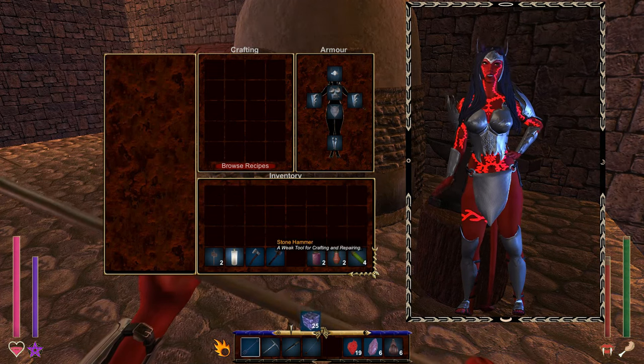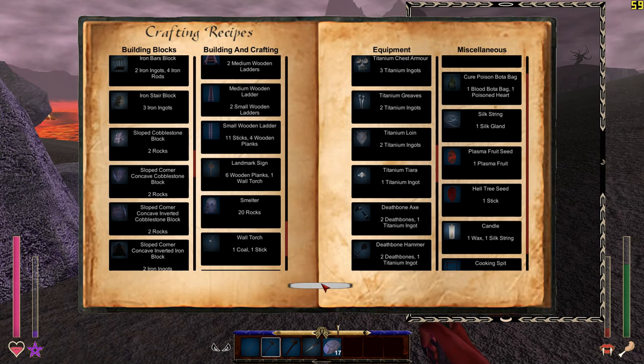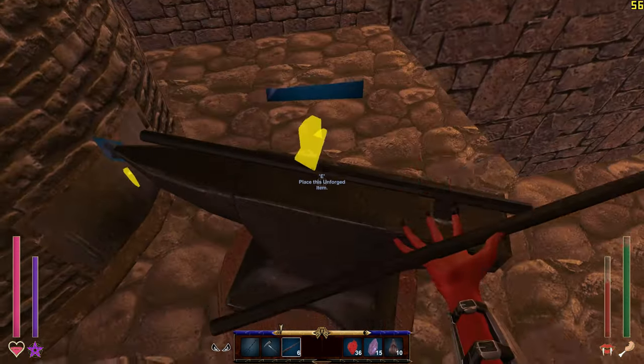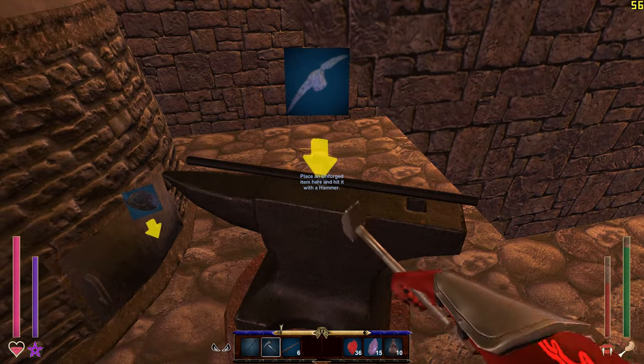To save you guessing, you can consult the crafting recipe book which lists all items you can craft from your inventory. There are also ways to craft things using blacksmithing with a workbench, smelter, and an anvil, and you will need a hammer for that. Metal tools are much better and work faster than stone tools.